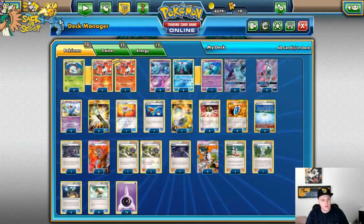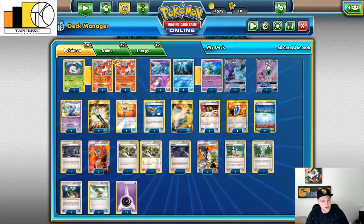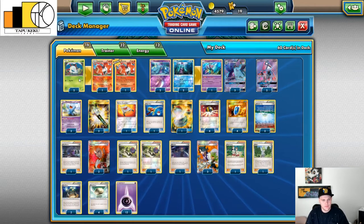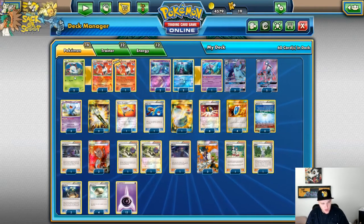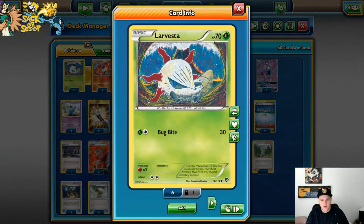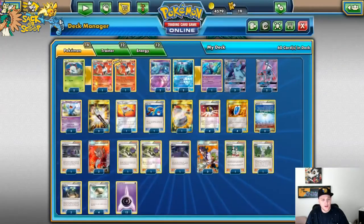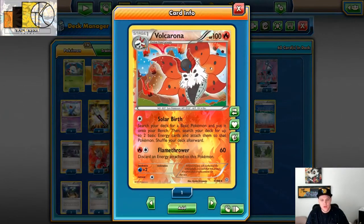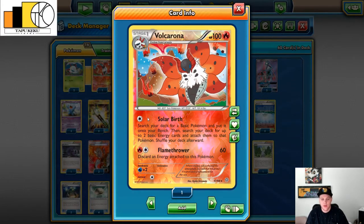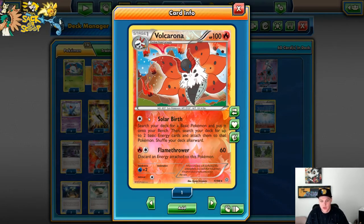You only run two of it, so wasting space with Forest of Giant Plants — which a lot of times you need to run three or four — kind of just takes away from the deck. So we run a Wally instead. And if you play against anything Grass you're already gone. So we play two Larvestas from Steam Siege and then two Volcaronas. The first attack is the only one we'll be using — it's Solar Birth. Search your deck for a basic Pokemon and put it onto your bench, then search for up to two basic energy cards and attach them to that Pokemon. Shuffle your deck afterwards.